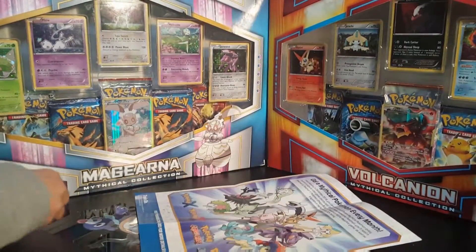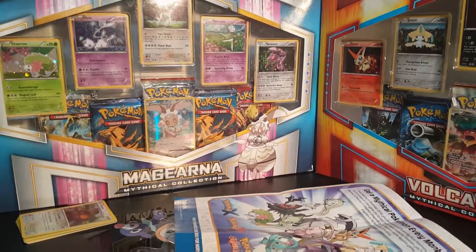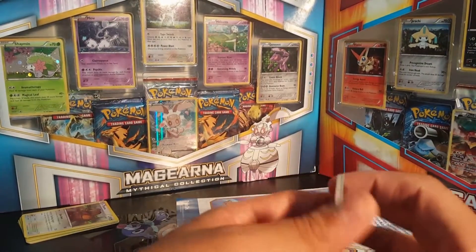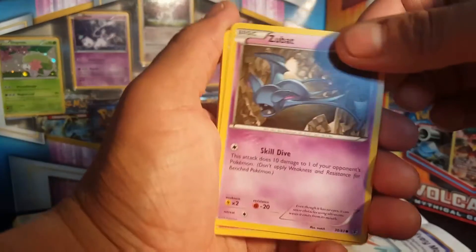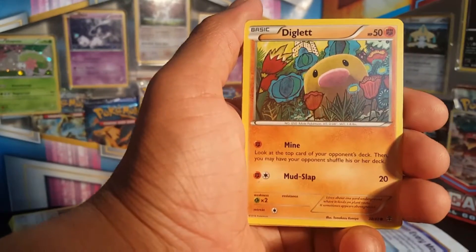So the last pack is the Charizard, go ahead and open it. You didn't look at the picture in the front — nice. Maybe we can get the Pokemon picture pack up on the wall. So we got — there's no code in these either. Oh that's a pretty cool Magma card, look at that — you're about to get punched in the face! And a Diglett — nice.